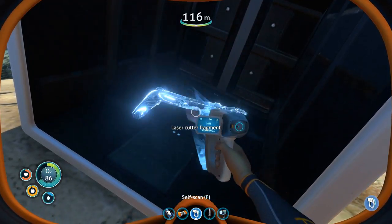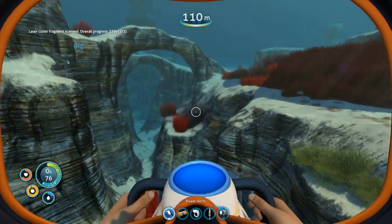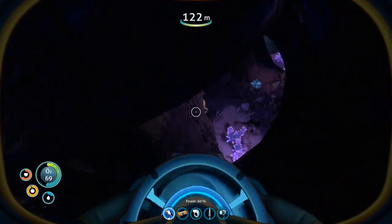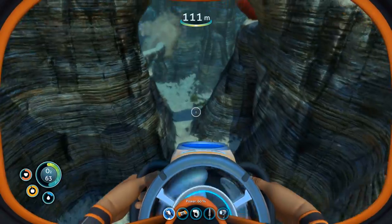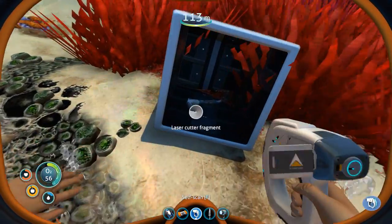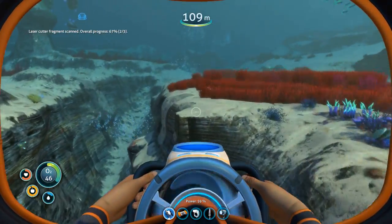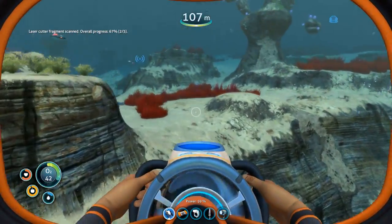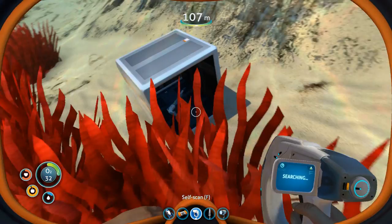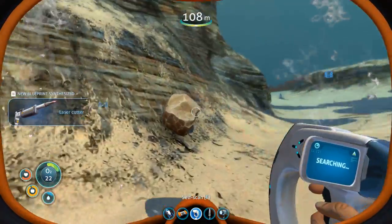Laser cutter! We need that to get into the ship chunks — the pieces of the ship usually have the good stuff. That's what we need the propulsion cannon for too. We're making good progress though — we're already almost back to where we were, or even past it. If this is the last laser cutter fragment, we now have the laser cutter and can go inside the ship pieces.